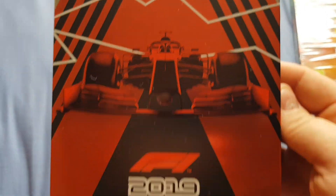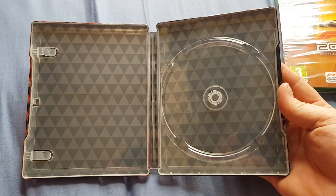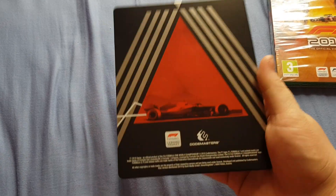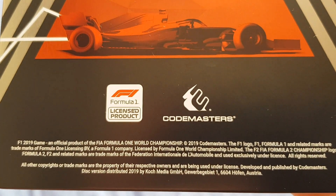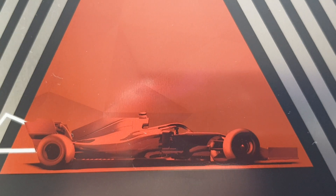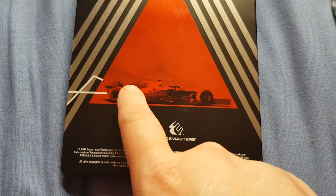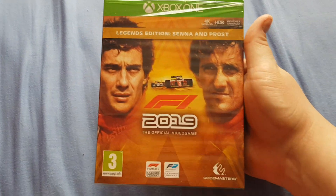On the front is the F1 2019 logo. Inside is just a chequered pattern, and the disc is in there loose. On the back is black with red triangles and the F1 logo at the bottom. It mentions F2 as well — that's an F2 car on the back because the rear wing is different. So it's nice to have both cars represented on the back.